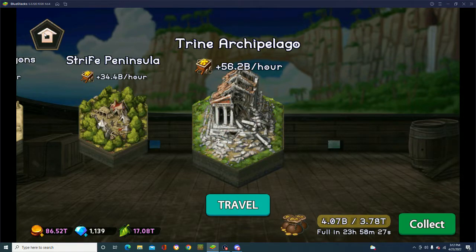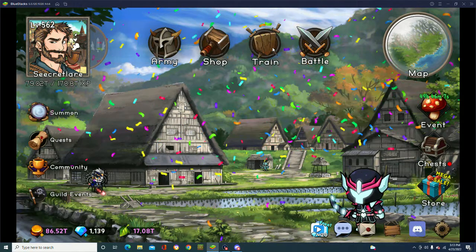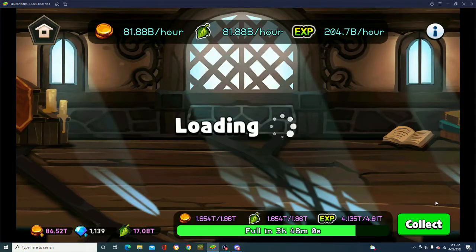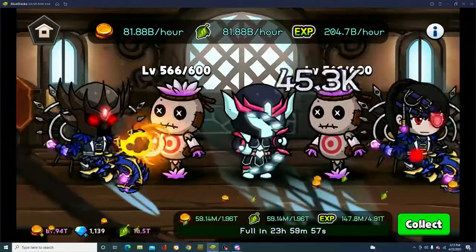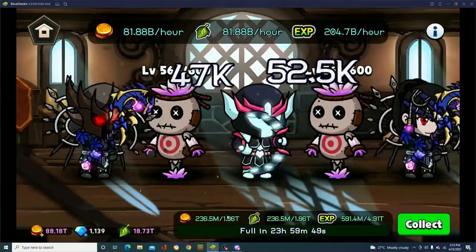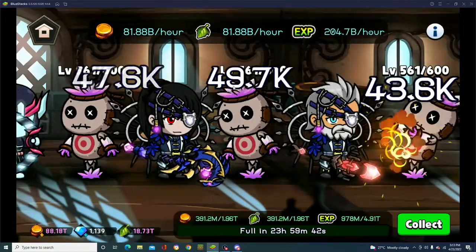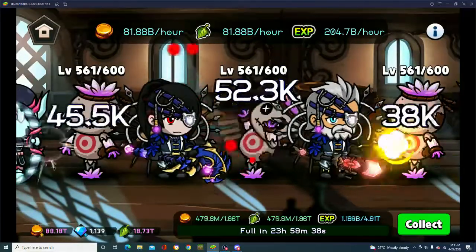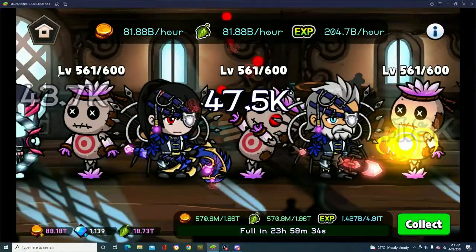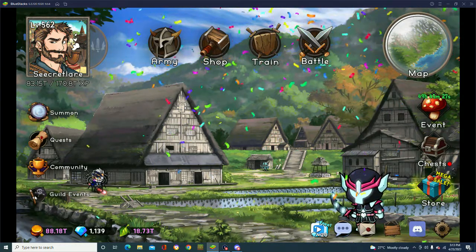Otherwise, two-to-one ratio — that's conquest. For conquest, you want to use your arena team because your arena team gets you the most wins, and what's good for arena is actually good for conquest. For other ways to generate money, you have the training area. Always remember to collect from here before you change up your team, because once one of these guys goes to level one, you stop generating coins. You always want to make sure you're not at max level on these.